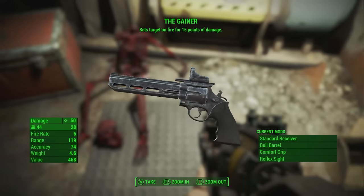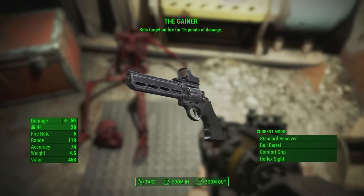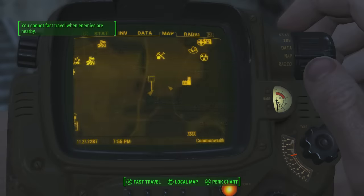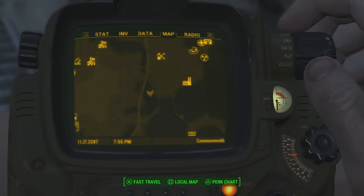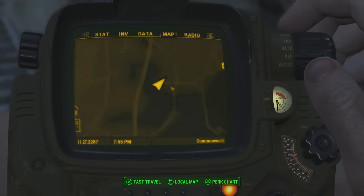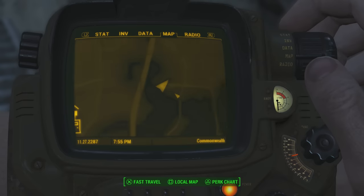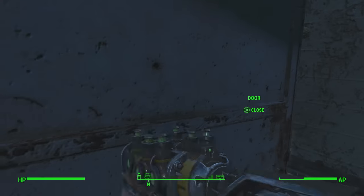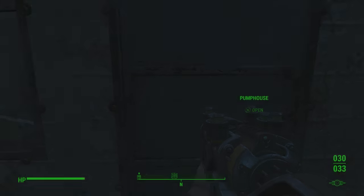The first weapon we're going to be taking a look at today is known as the Gainer, a very unique version of the Magnum that sets your targets on fire. To get this, you want to make your way over to this location on the map. This is actually a secondary location, so you won't see a marker — just literally come to this location and once you're here, make your way down into the pump house.